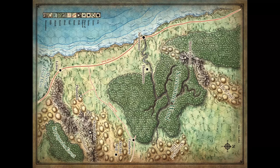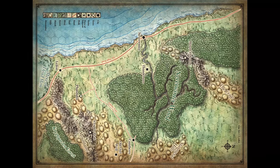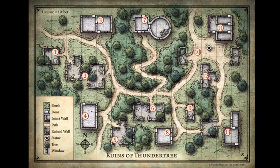Venom Fang has taken up residence in what is essentially a wizard's tower — location seven on the map. It's a round structure with a square base and has three entry points: two on the ground and one through the roof, which Venom Fang created himself. The wizard used to live there but was killed quite a while ago.